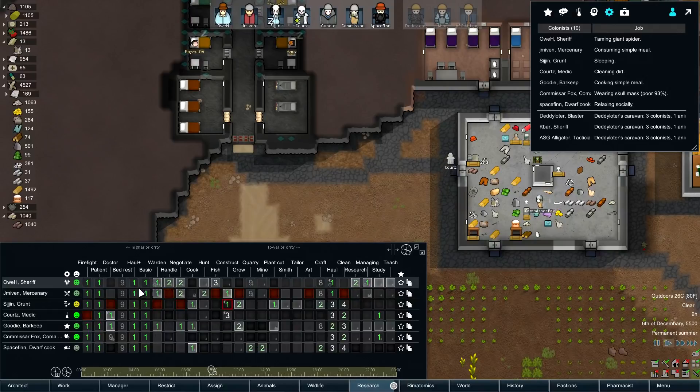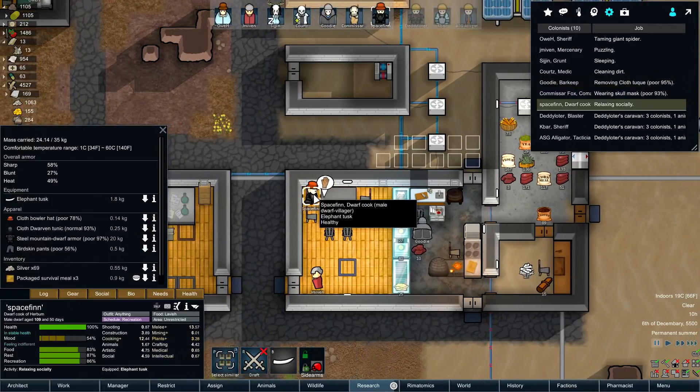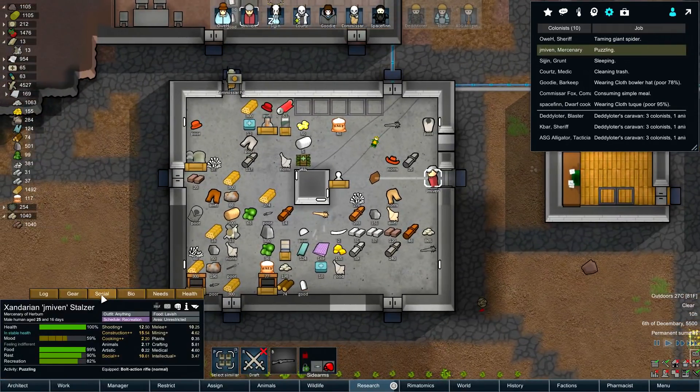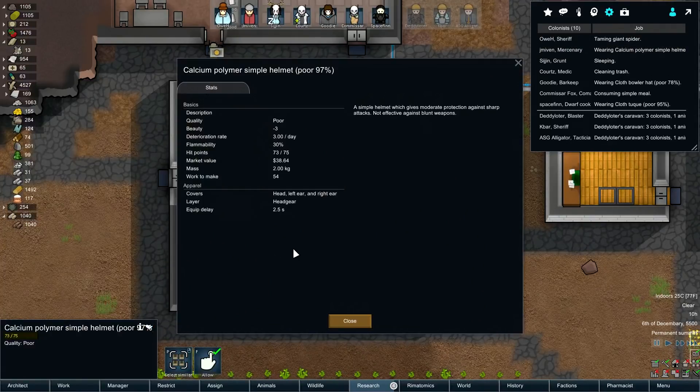Who else do we have for social? Ove, Jamivin, Goody. Goody, drop this space fin, drop that. Goody, we swap. And Jamivin, grab the psychic foil hat. Take that off and put on the helmet - although the helmet doesn't actually do anything.